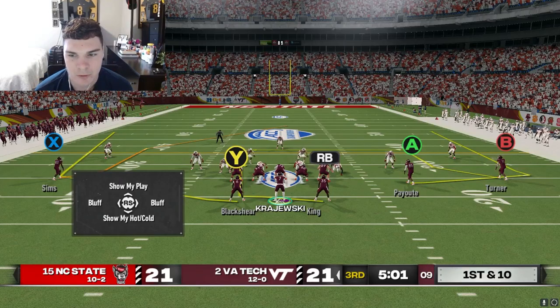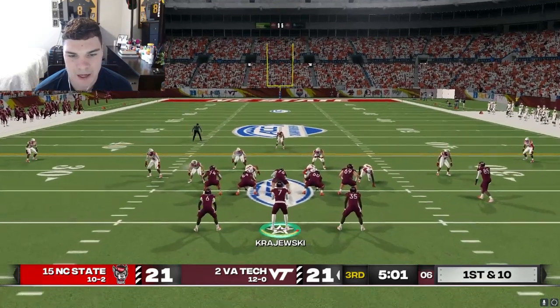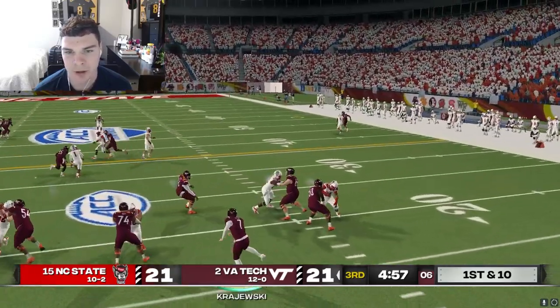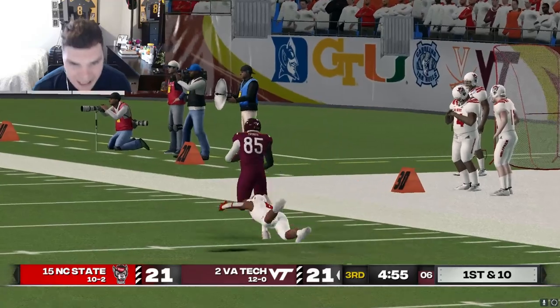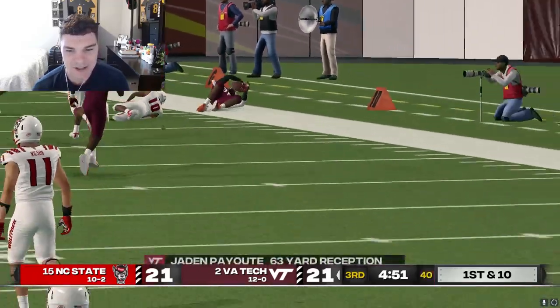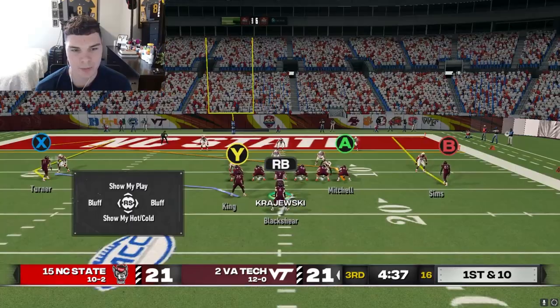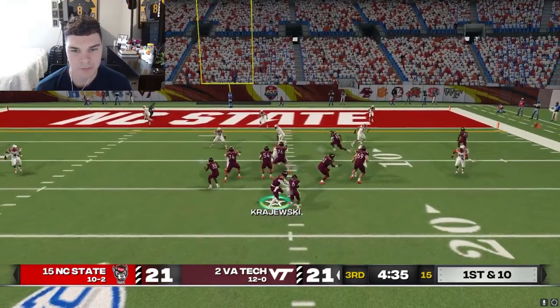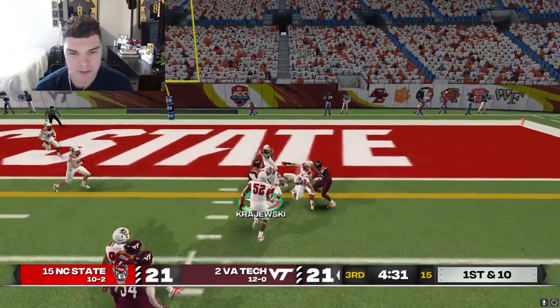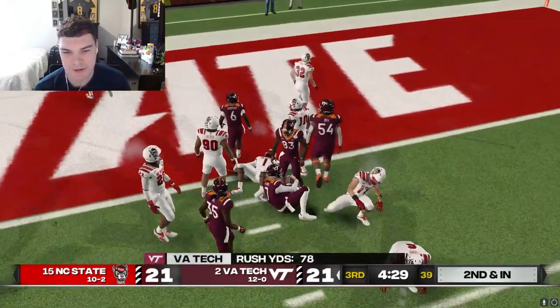We got single high safety cover three look - we might be able to work Payot up the sideline here. It's going to be man - let's give him a ball over the top. Can he run under it? Yes he can, makes the guy miss and gets up the sideline. Safety's going to catch him but that's a huge play. We might have Mitchell actually - we do have a seam up the middle though. Let's make some guys miss and nearly get in the end zone.